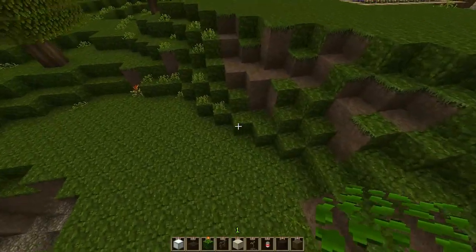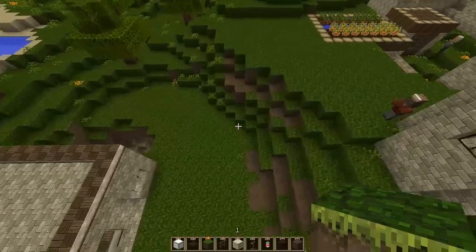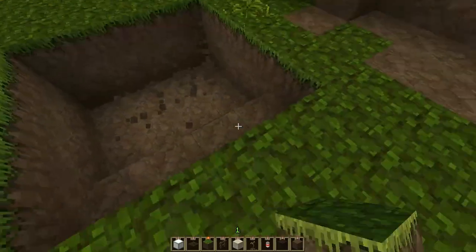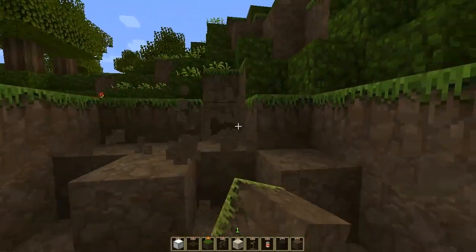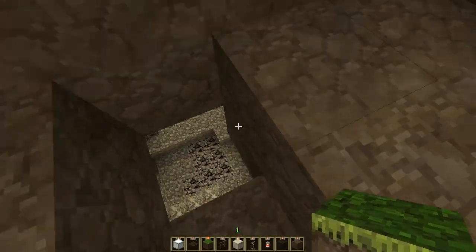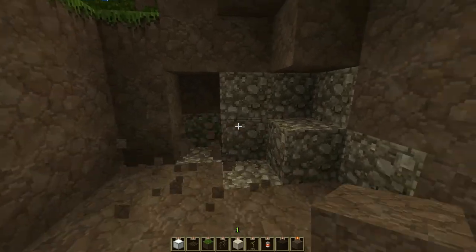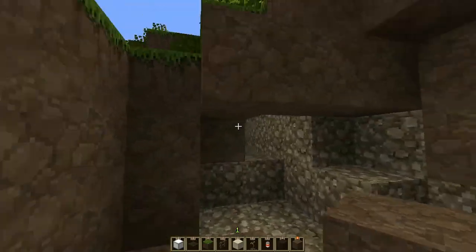I think it would be quite cool if the entrance went into the hill right by here, and possibly have it go down in the ground a little bit. Today we're just going to be improvising this bunker. There is a cave system underneath us, so once we break through enough it'll just open up into a lot more space to develop into a bunker. I think four blocks high would be good — I don't like Minecraft rooms that are too cramped.